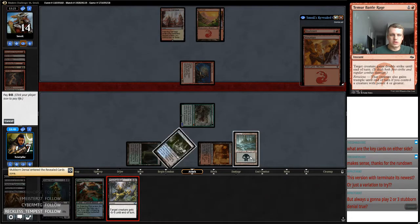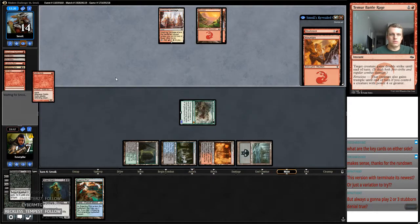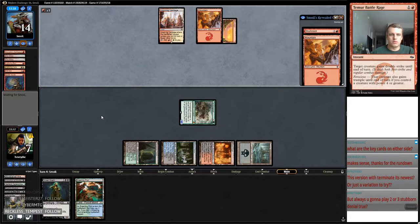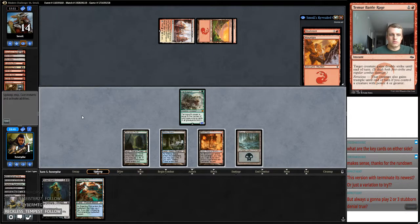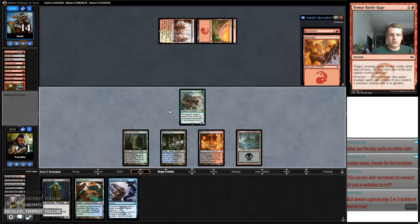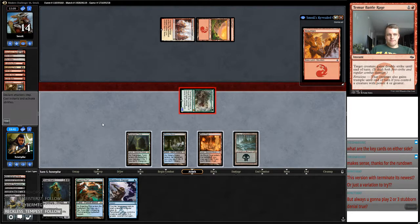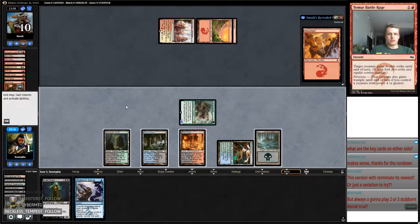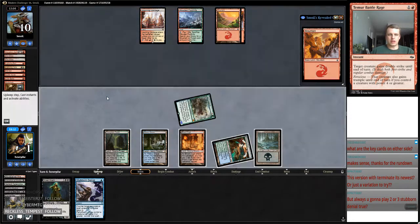Drawing a Stubborn Denial is not bad, but we've got to kill this. We're just going to keep attacking — I think my opponent's last card is a land. We'll play the Street Wraith — actually, we'll hold the Street Wraith and probably play it next turn. But now I just need my opponent to miss. Foothills — all right, so we get out of that.